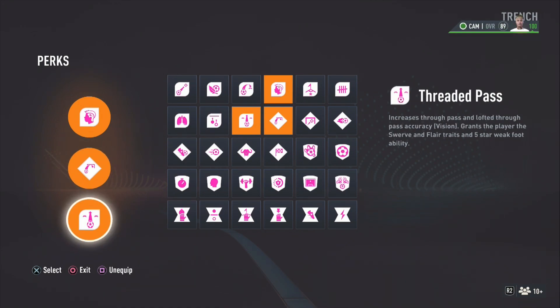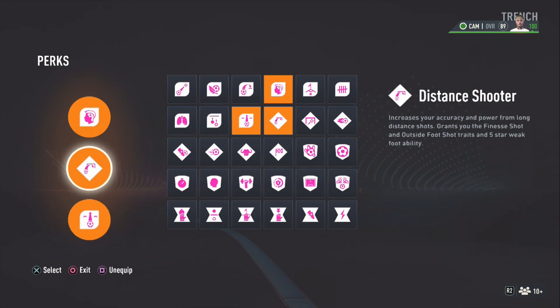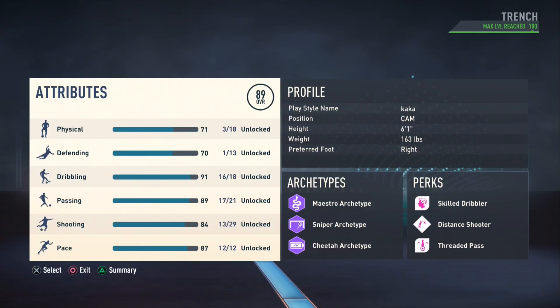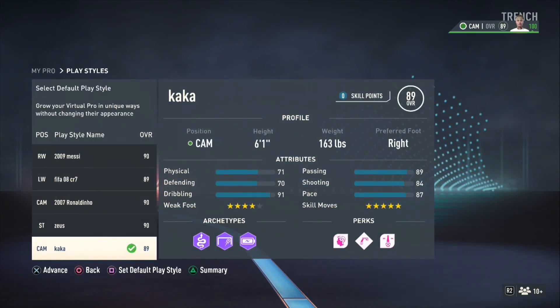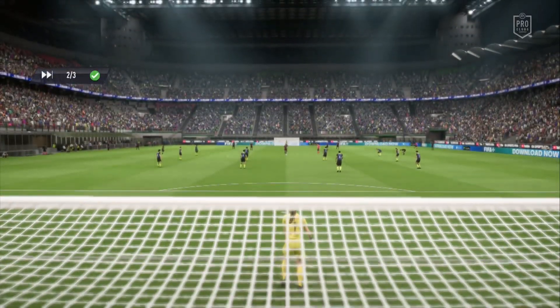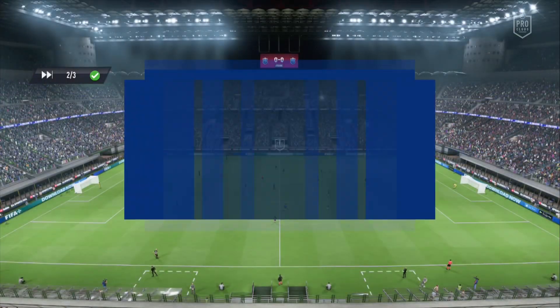For the perks: Skill Dribbler, Distance Shooter, and 30 Pass — because we want beautiful two-passes in the midfield. We have to be dribbling at goat level, so we need Skill Dribbler. Distance Shooter because he's best at that — finishing is an 87 long shot plus an 88 shot power, so we need that Distance Shooter.